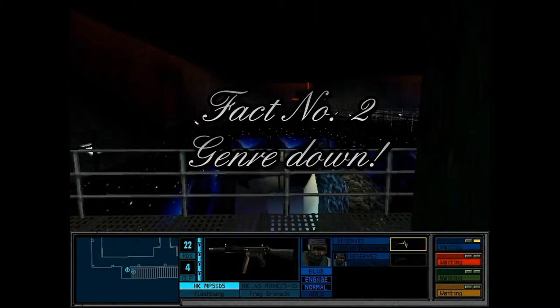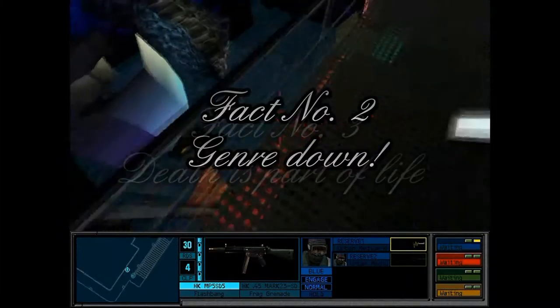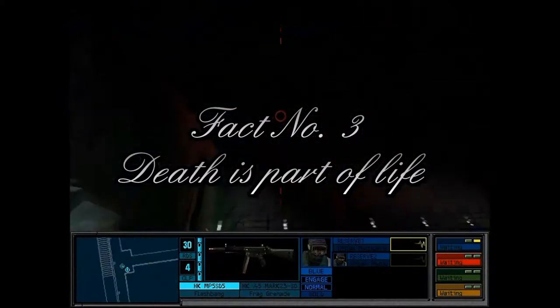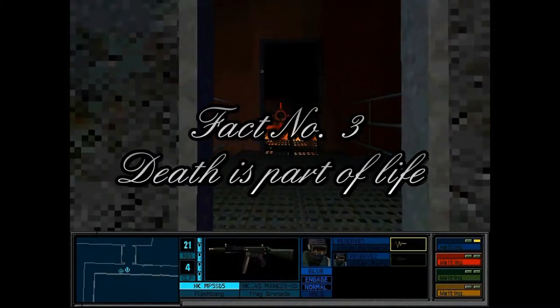Fact number two: Rainbow Six was one of the first tactical FPS games ever. It can be directly linked to introducing phrases like 'one shot, one kill' and 'tango down' to gamers as common phrases. Rainbow Six also set the standard for cooperative tactical multiplayer. Fact number three: Rainbow Six is the only game in the series which does not penalize you for getting named characters killed — your entire squad of named characters can be killed off and you still have reserve soldiers.